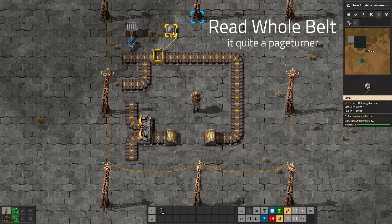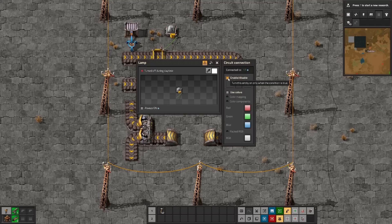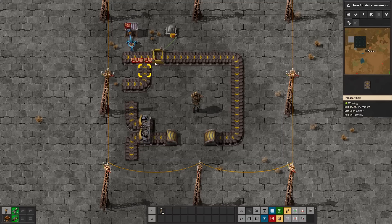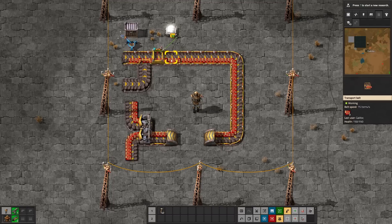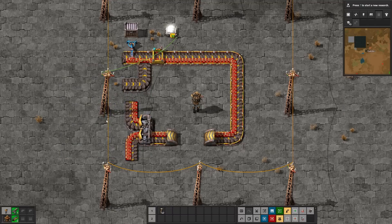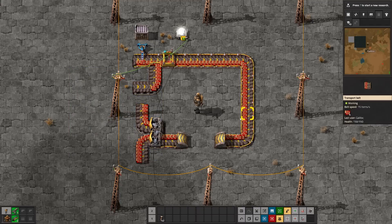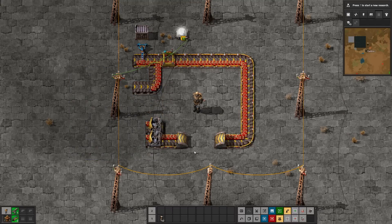One really cool feature is that you can now connect circuit networks to the entire belt a segment is attached to. You've always been able to hook up single segments to things like lamps, but now I can set a lamp to enable or disable based on what's on the whole belt. Let's set it to red circuits greater than or equal to 20. It's never going to turn on unless I go to the belt and set it to 'read belt contents' and then 'hold for all belts.' Now you can see the count goes along the entire belt - it's 82. If a belt sideloads onto the one you're considering, those don't count. Splitters also stop this from going further. This will make sushi belts a lot easier.